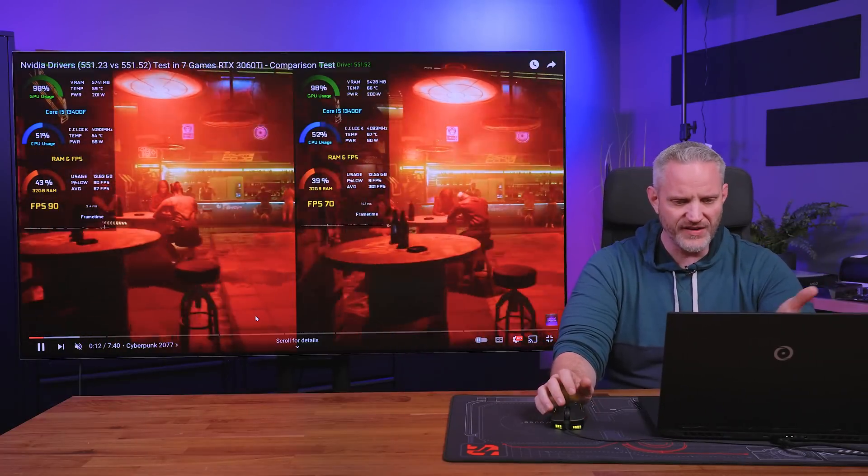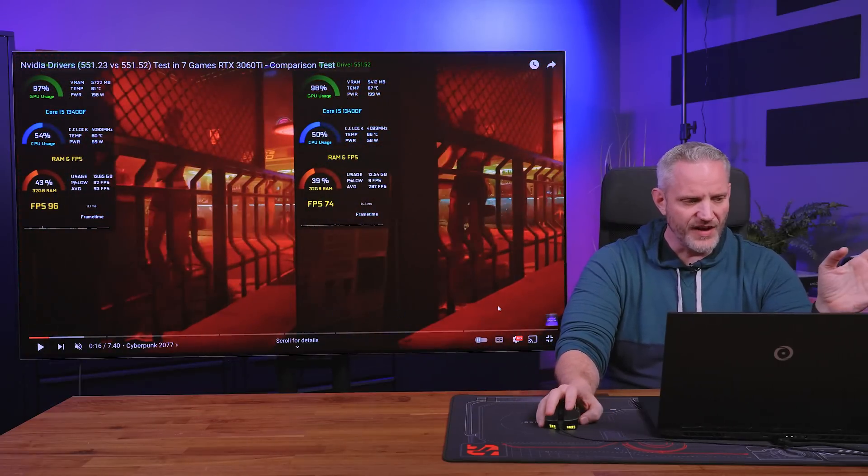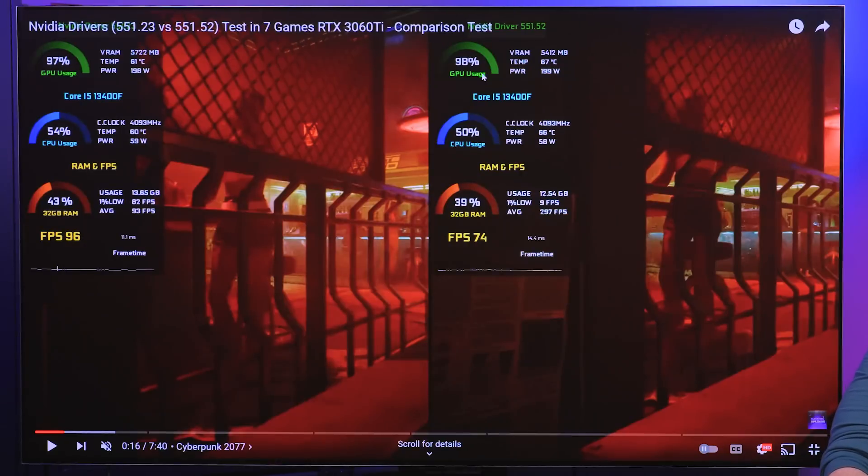Looking at the Gaming Uploads video, this is Cyberpunk. GPU usage is at 97 on one side and 98 on the other — you'll always see it fluctuate between 96 and 99; you very rarely see 100. Temps are actually hotter on the newer driver: 61°C versus 67°C, and 199 watts versus 198 watts. They're using a 13400F CPU. CPU usage is a little higher on the left test versus the right. I'm curious about why the temps are hotter, and I'm not calling out testing flaws — just noting things that could explain performance differences.